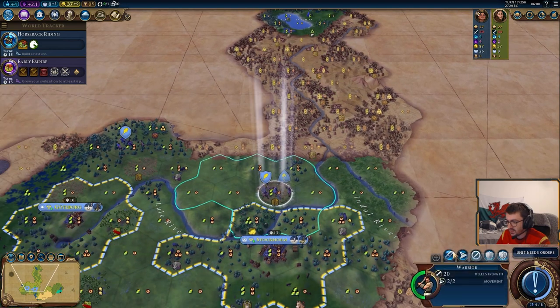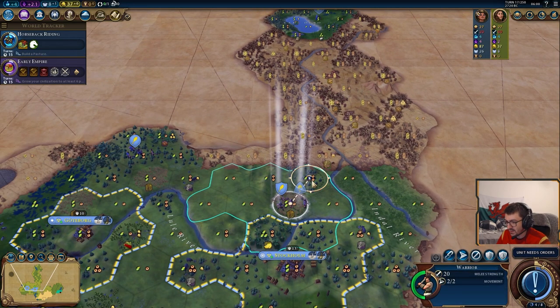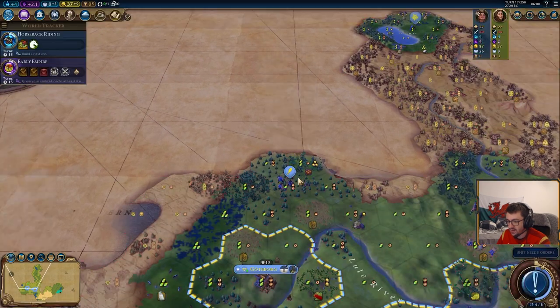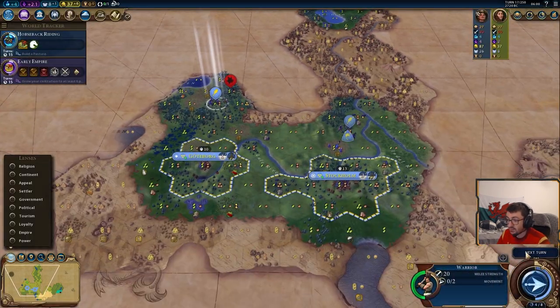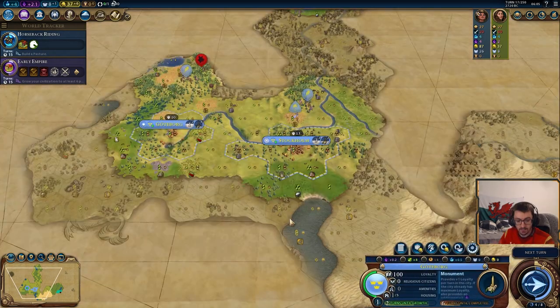Send the settler towards there. Escort if you like, or go forward a tile to get some extra vision. We still need to find that barb camp. We've found ourselves a goodie hut too, which is nice.